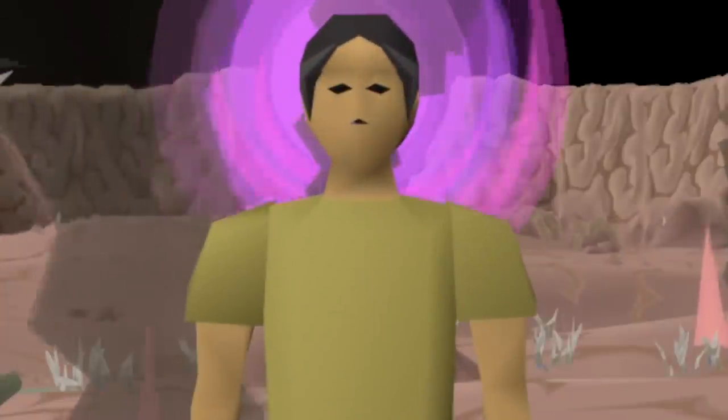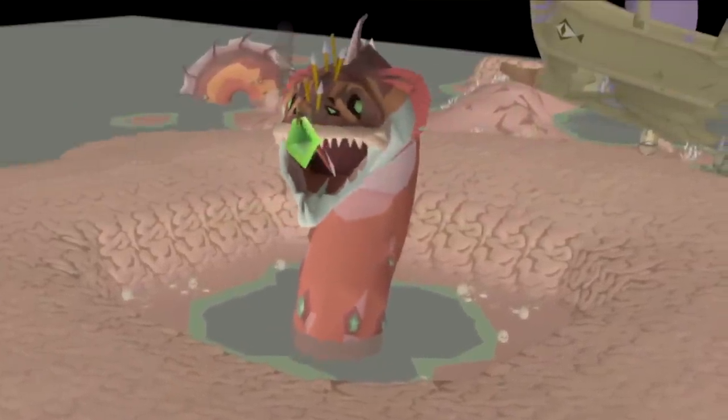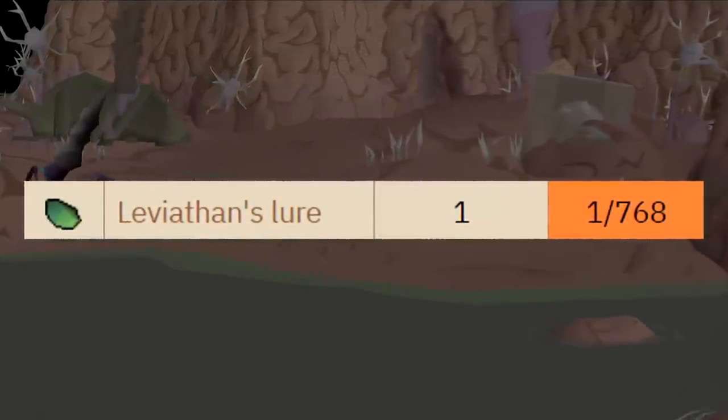In today's episode we are taking on the slimy sea serpent of the Desert Treasure 2 quest, the Leviathan. Our goal will be to receive the Leviathan's Lure, which has a drop rate of 1 in 768.